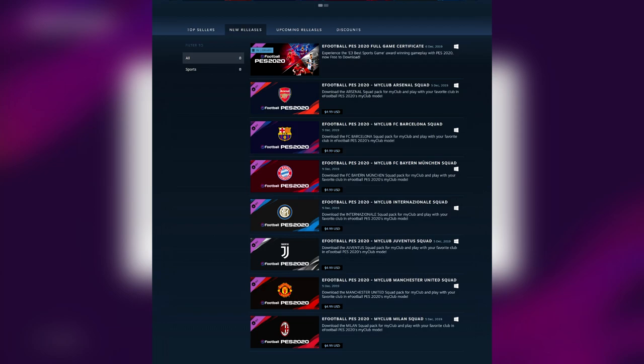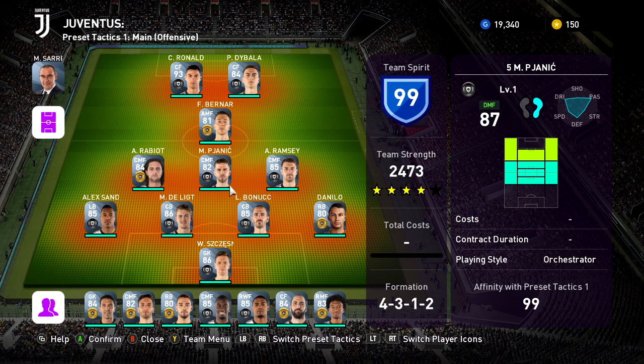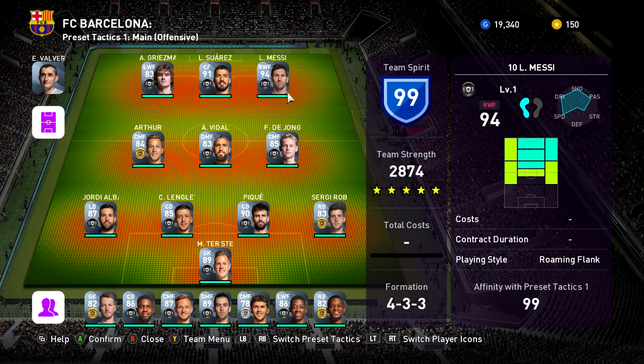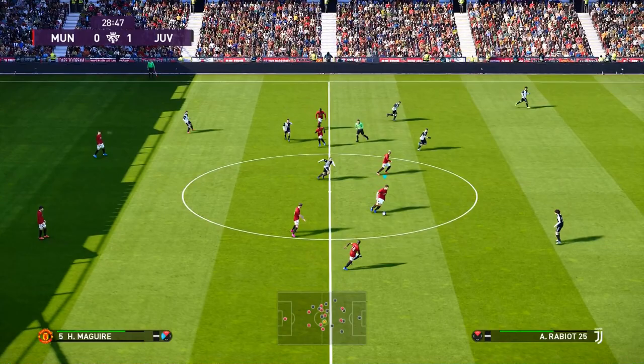In these teams you get all the current players from the real-life versions of those teams. So if you purchase Juventus, you get access to players like Ronaldo, Paulo Dybala, and Matuidi easily without having to earn it in-game, and that team can be used against other players online. There have been some balancing attempts — players from purchased teams can't be placed into other squads and vice versa — but I can't see this as anything but pay-to-win. These teams include Juventus, Barcelona, and Bayern Munich — some of the best teams in the world. I don't know of any PES player who has been asking for this, but I'm sure some will defend it.